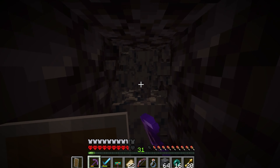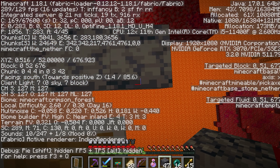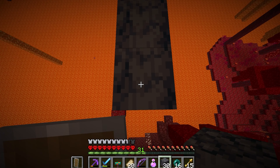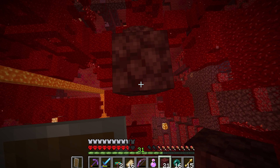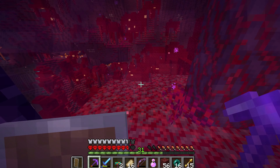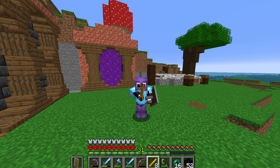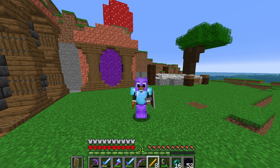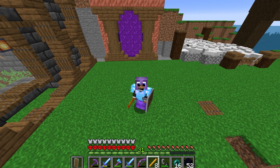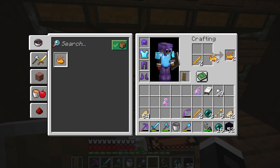Since we had everything we needed it was time to head back home, and this time we made a good path so we can find this place easier. We made it through — we have all the blaze rods and all the ender pearls. Let's craft up these eyes of ender and start searching for the stronghold.